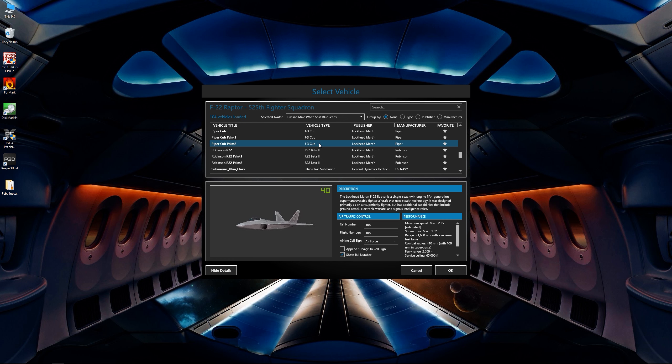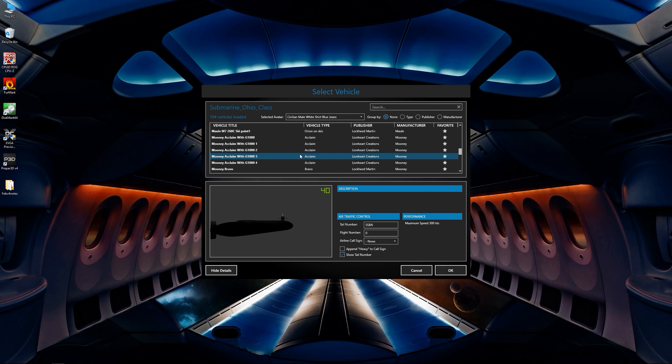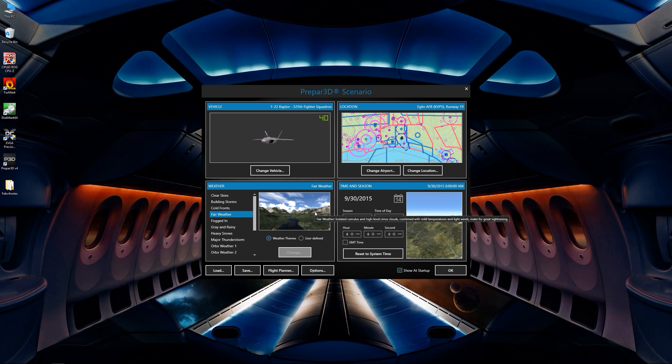For the most part, all of the helicopters, the water-based vehicles, along with the core aircraft are all there. One really cool thing you can now do from the main menu of V4 is access options.